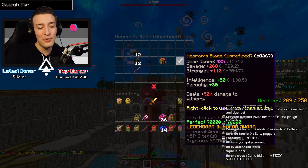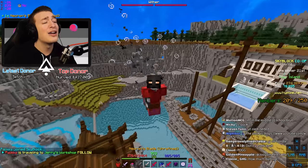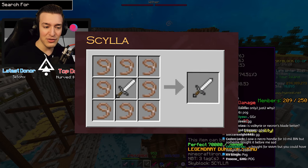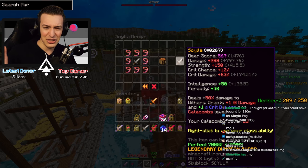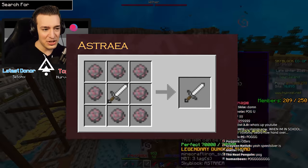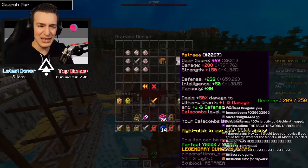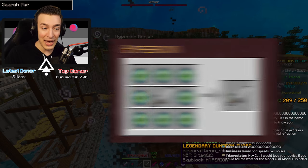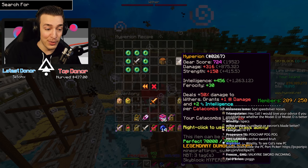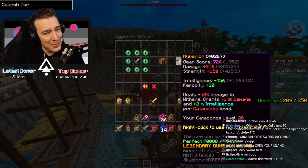We also need 24 with a catalyst and we can make it into Necron's Blade. At last I have Necron's Blade — I've been trying for so long. It has five variants. First we have Scylla, which gives crit damage — kind of like an archer slash pseudo berserk sword. We have Astraea, crafted with jolly pink rocks, which gives defense — a tanky slash healer sword. We also have Hyperion, the mage version. A lot of people want me to make Hyperion because it gives so much intelligence based on your catacombs level. But I'm not a mage.